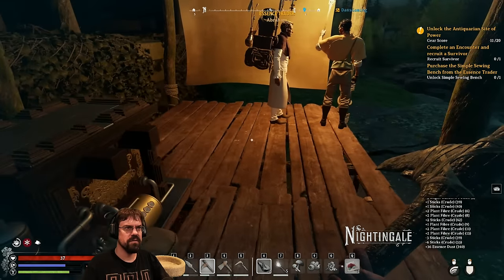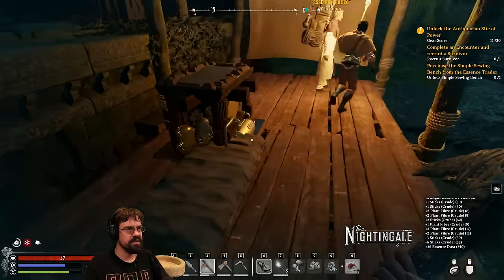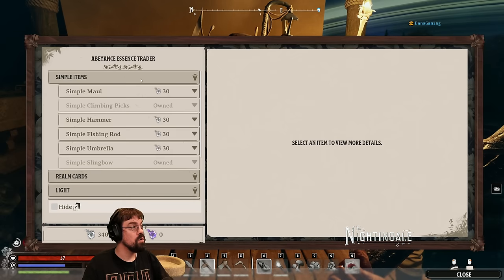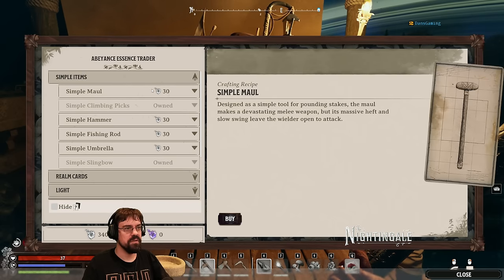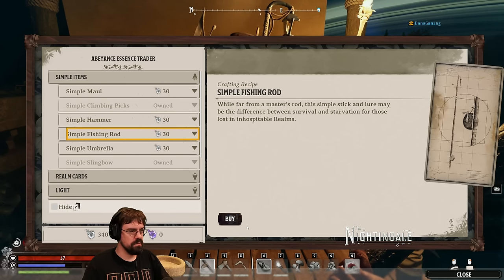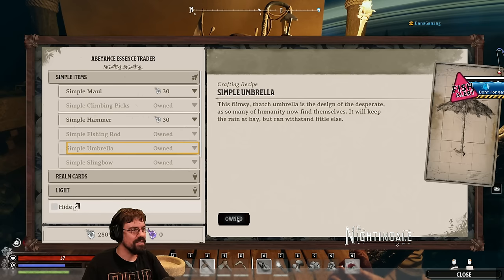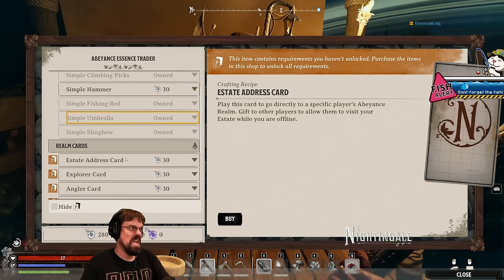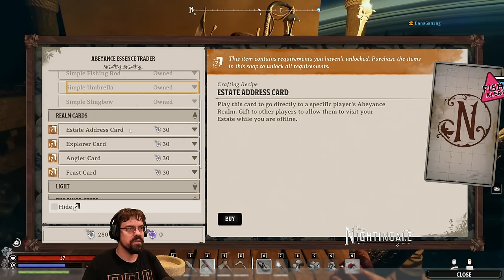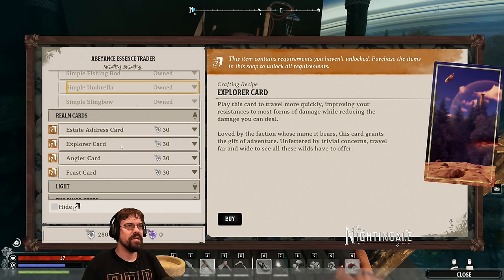I looted some essence dust from this chest — can you loot this one as well? Yeah, there's some stuff in there. That completed the little thing. What did you get? Whoa, that's a lot of stuff. Are those for maintaining a permanent settlement? A hammer, a fishing rod — I own an umbrella! There's an umbrella to keep hail away. There's an estate address card, explorer. This item contains requirements you haven't yet unlocked — purchase items in this shop to unlock all requirements.